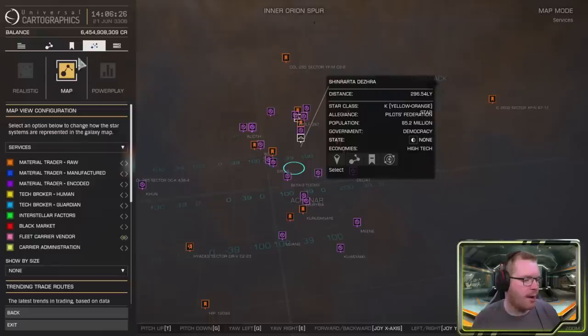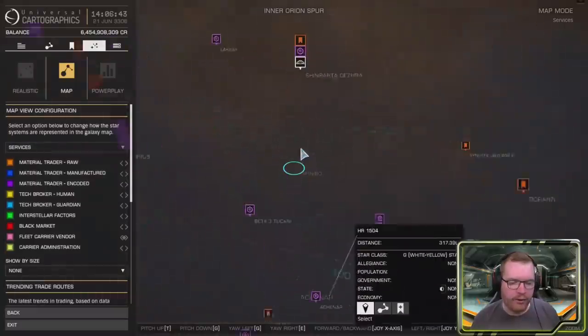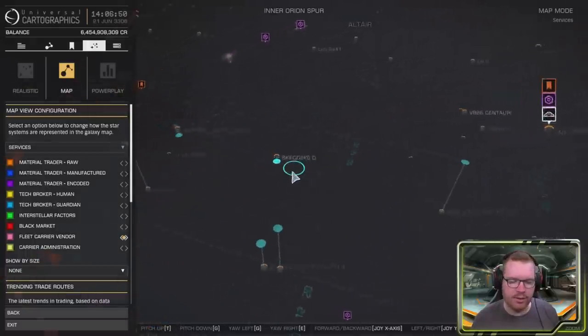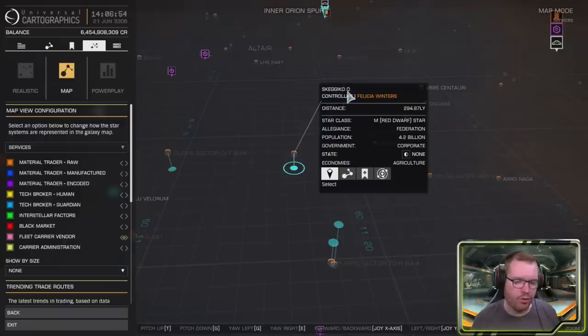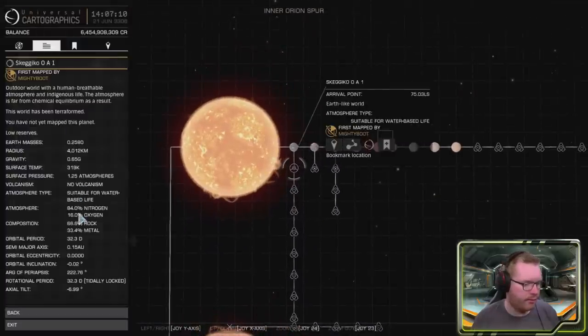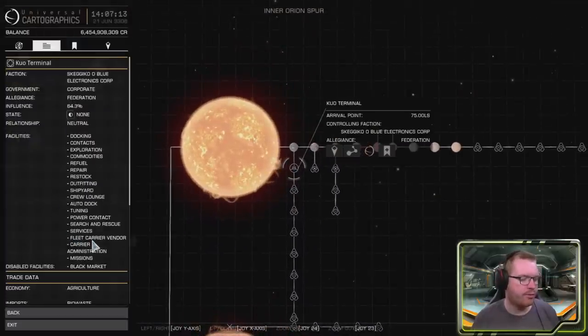If we go over to the map and select services, you can see there's an option to select fleet carrier vendor and fleet carrier administration. You need the fleet carrier vendor if you want to buy one. If you want to make changes to your loadout, you need to head to a system with fleet carrier administration. All systems with the vendor also have administration. However, there seems to be a bug with these filters — they're just not working. For instance, the system here does have the administration services, but the filters aren't functioning. If we open up the system and go to the station, we can see the offered services do include fleet carrier vendor and carrier administration, so the services are definitely available.